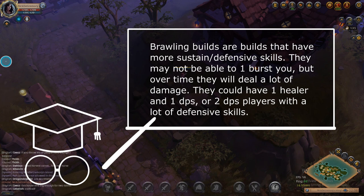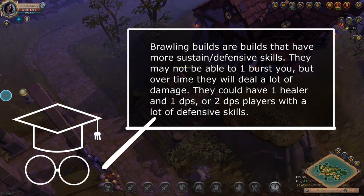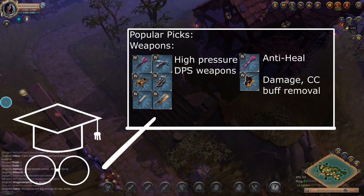Brawling builds are builds that have either a healer and a DPS, or two DPS players with a lot of defensive skills. They might not always have the burst to one-shot someone, but they have enough defensives to keep going until their damage sinks in. Common weapon choices for damage are broad swords, carving swords, light crossbows, bolt casters, black hands, regular bows, curse staffs, and grey curse staffs.